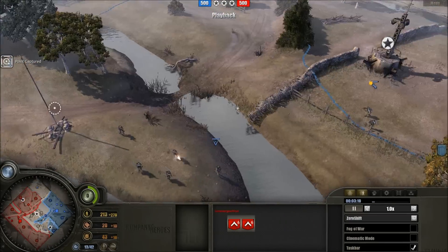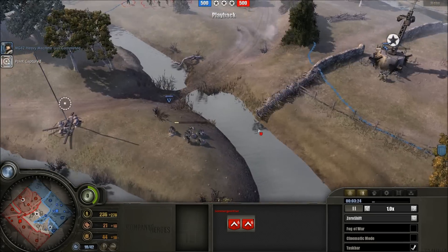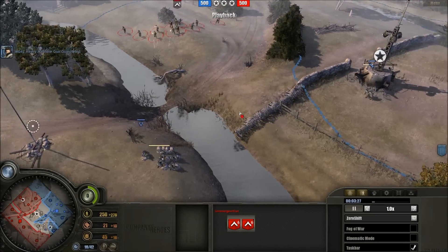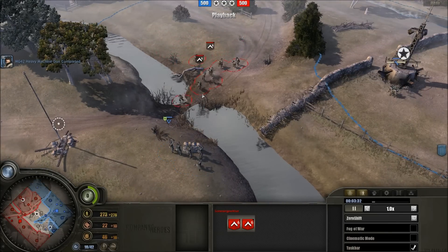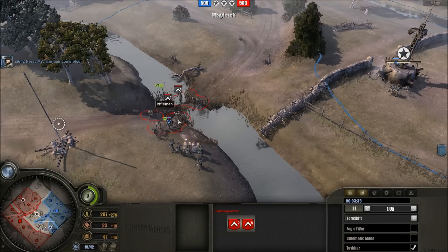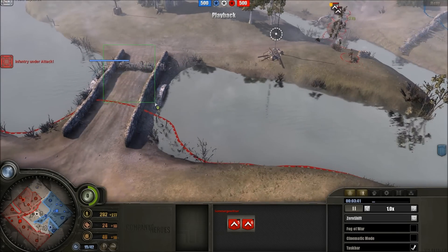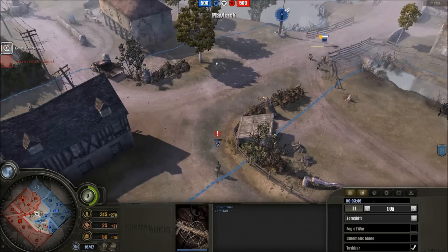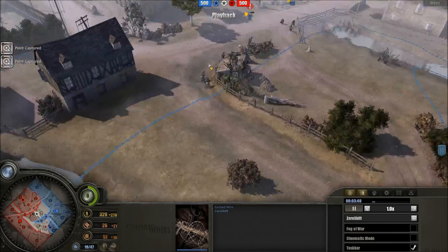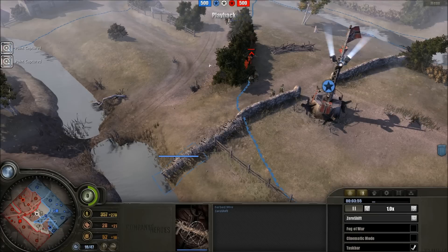Further engagement right here, riflemen moving in in a large sweep. 12 men — that's a full actual rifleman squad; they were composed of 12 men. The actual Grenadier squad was actually about 8 to 9 men in the later stages of the war. Sandbags barely up — but will it actually help them? One rifleman down, but the riflemen do get too close. A noble attempt, and certainly no barbed wire there to prevent the movement of the Americans.